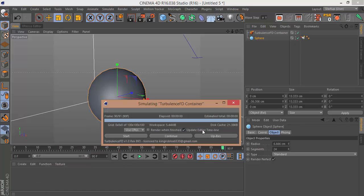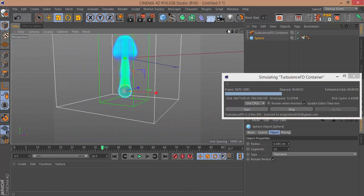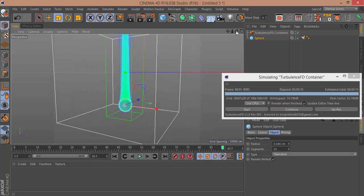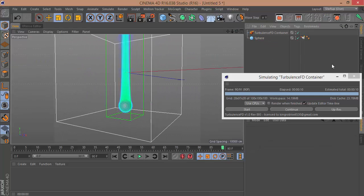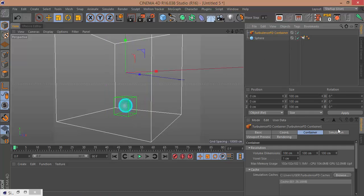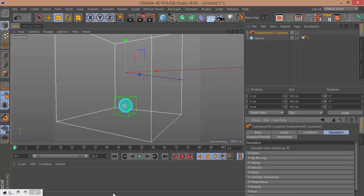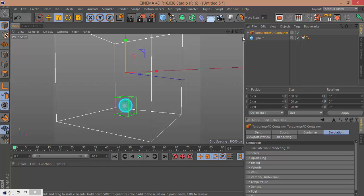Nothing still happens, I think. Oh, something happens, but as you can see the fire looks not alive — it's like a ray. To fix that, we need to go to the turbulence container simulation. Welcome back, I was just doing chores.